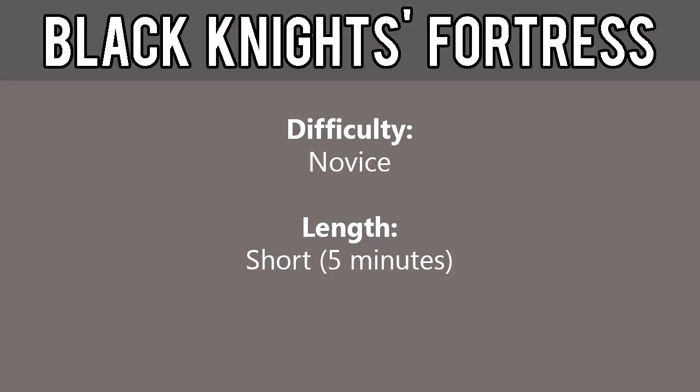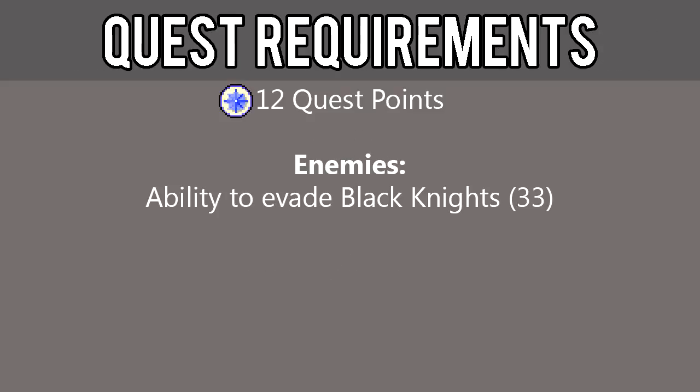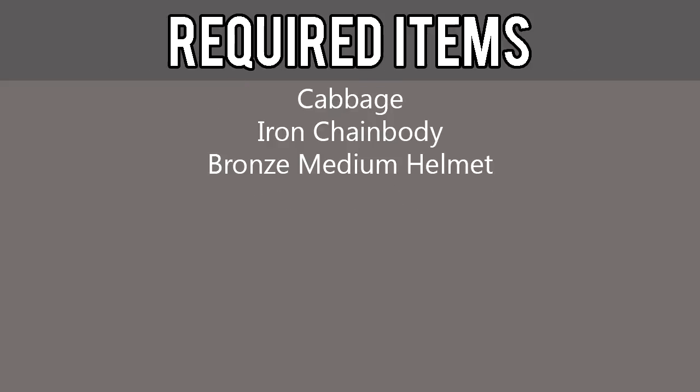This quest is considered novice difficulty and is short length, about 5 minutes long. The requirements include 12 quest points and the ability to evade level 33 Black Knights. The required items include Cabbage, Iron Chain Body, and Bronze Medium Helm.